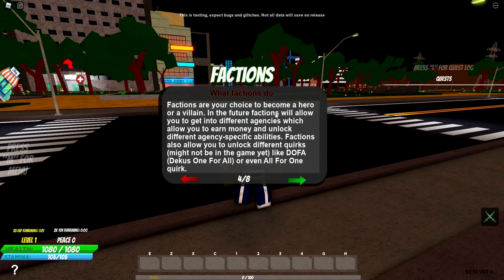Factions are your choice to become a hero or a villain. In the future, factions will allow you to get into different agencies, which allow you to earn money and unlock different agency-specific abilities. Factions also allow you to unlock different quirks, like Deku One for All or even All for One. So if you're a hero, you can unlock Deku One for All, but if you're a villain, you can get All for One. I don't think I've played any games that have faction-specific quirks.